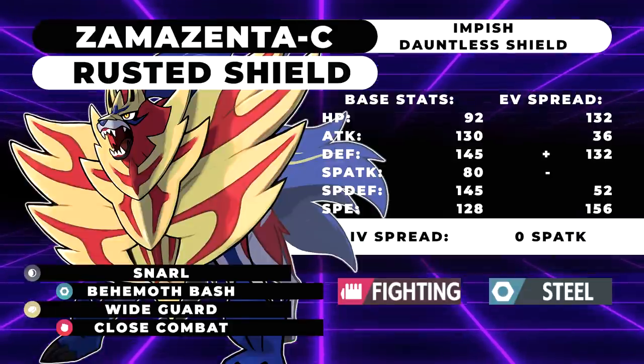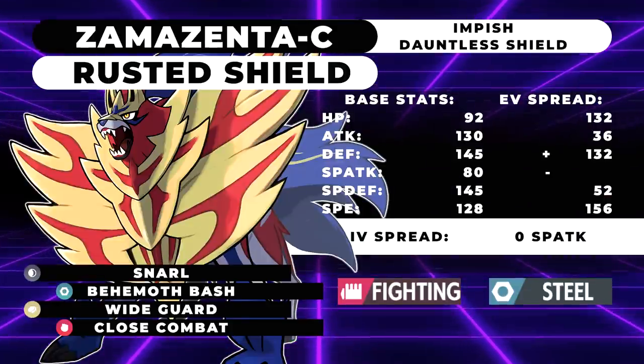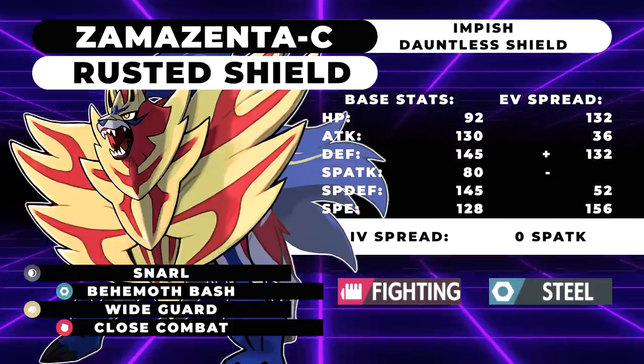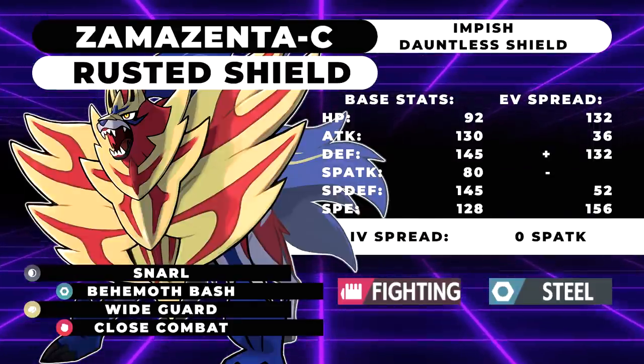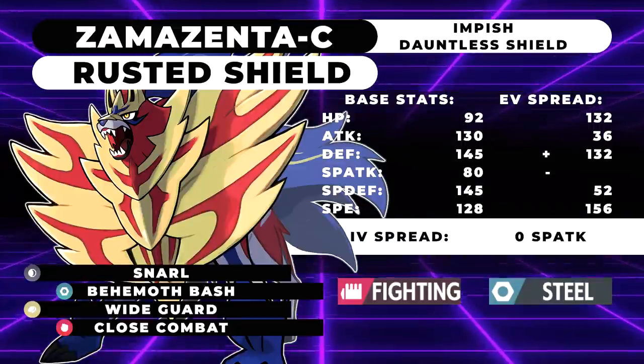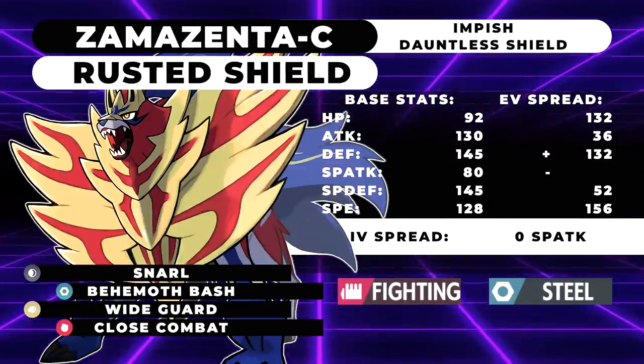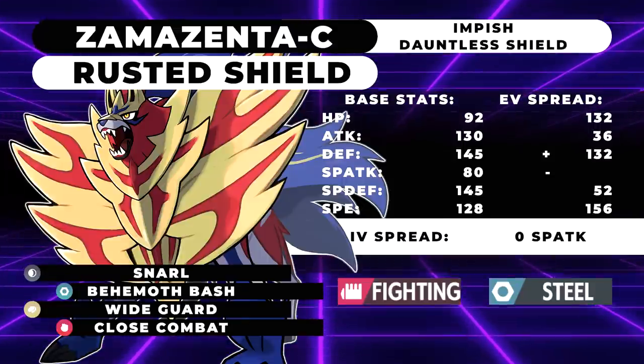Calyrex Shadow Rider definitely doesn't like the Snarl since you can easily tank its hits — so that's a really good tool for beating Calyrex Shadow Rider. Wide Guard will be able to block a lot of spread moves like Astral Barrage, Expanding Force, Water Spout, Precipice Blades, and Dazzling Gleam. Wide Guard is a great tool in this format.